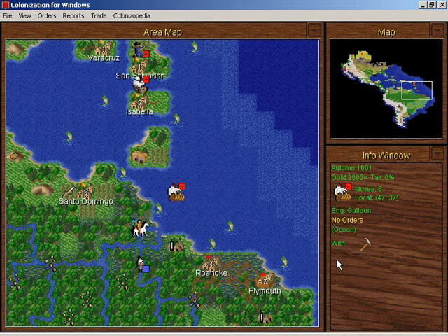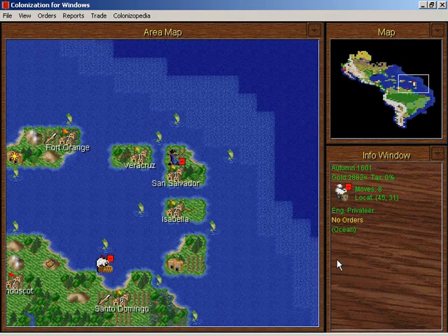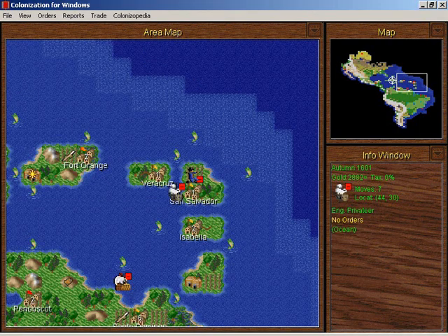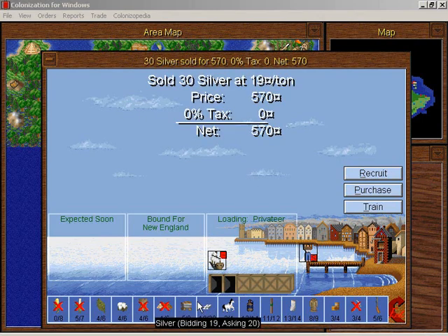The dragoons were not successful — how sad. Go to Boston, you will help build Boston. Now to sell our silver — five hundred seventy gold of it. It's not very much silver, but that's a lot of money.